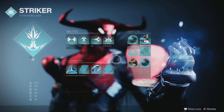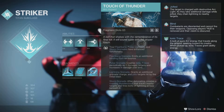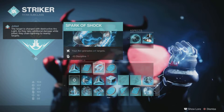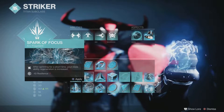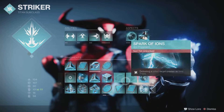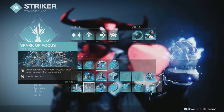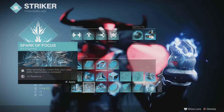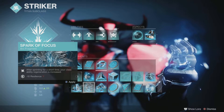We prepared ourselves for Spark of Shock. However, the tip about it is that if you use Touch of Thunder and decide to go with lightning grenades — my favorite — you basically don't need Spark of Shock. Which means it gives you plenty of breathing room for others, such as Spark of Volts to buff out recovery, or even Spark of Recharge. Spark of Focus is kind of repetitive in my opinion — yes, you gain class ability energy, but we're already getting it back to back due to 100 resilience. So Spark of Focus is pretty much an anti-climactic no.